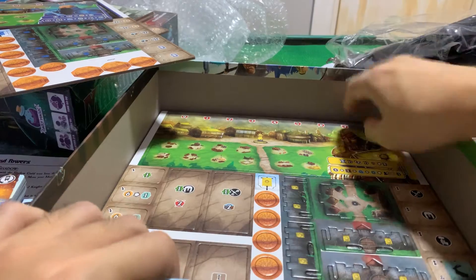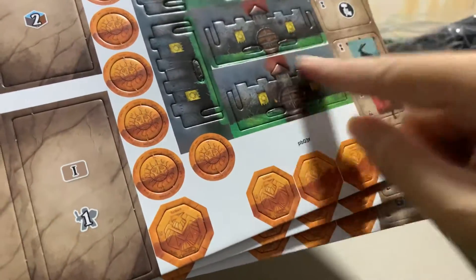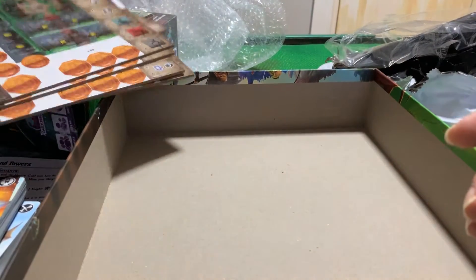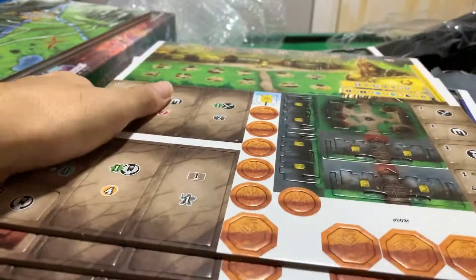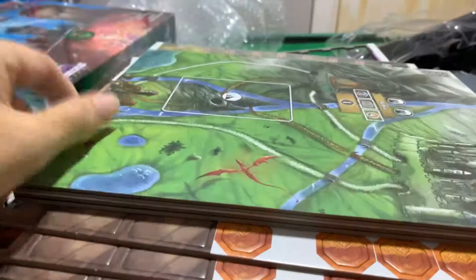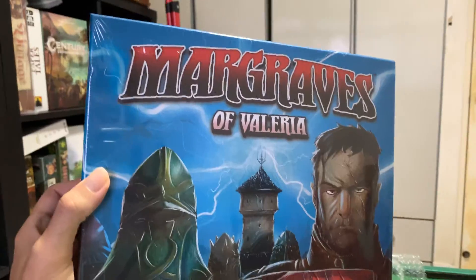It looks like each of the five colors have their own board. And then gold — I don't know whether I still have an extra box for that. These look like things that you assemble, so that's neat. That's Margraves of Valeria — I'll probably do a solo playthrough this weekend and post that video as well. Thanks for watching — this has been an unboxing of Margraves of Valeria.